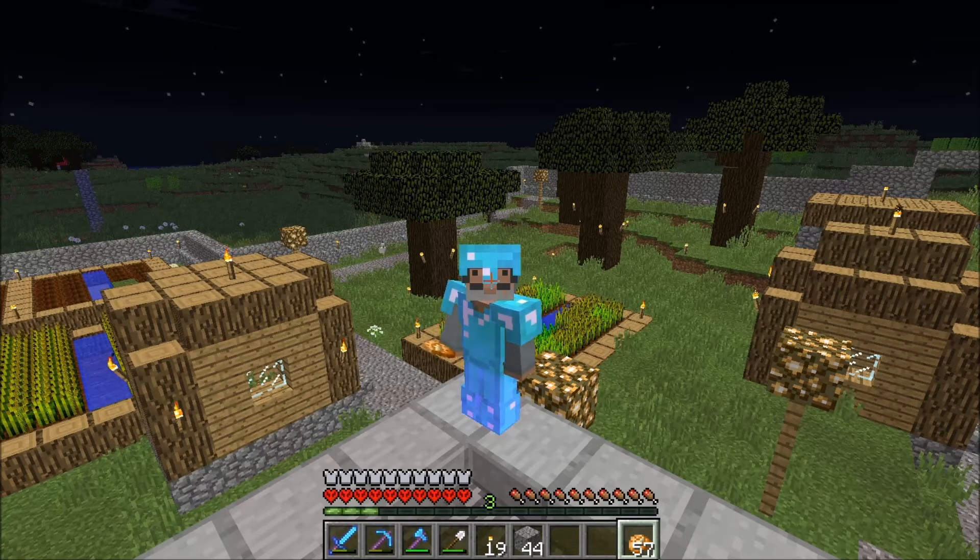Starting out with Lightbringer — on Day 6 he cut down some spruce trees, then went mining, then came back and worked on exterior walls. Next we have Friar Nurgle.